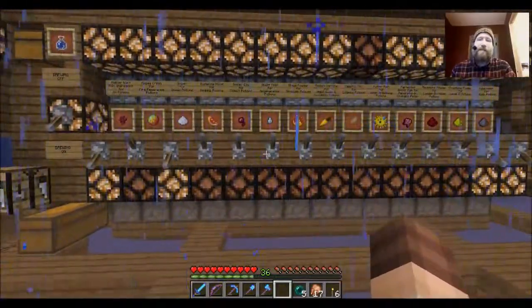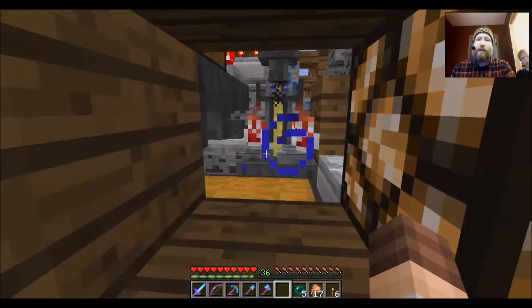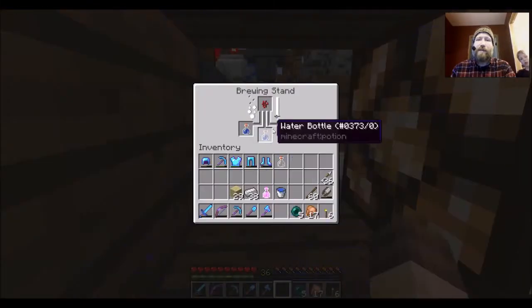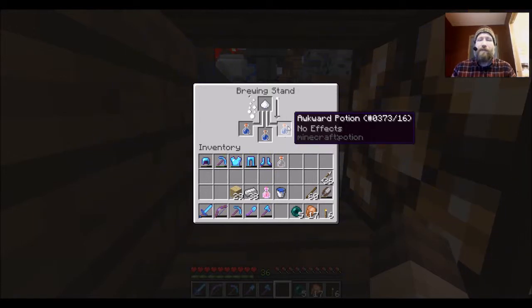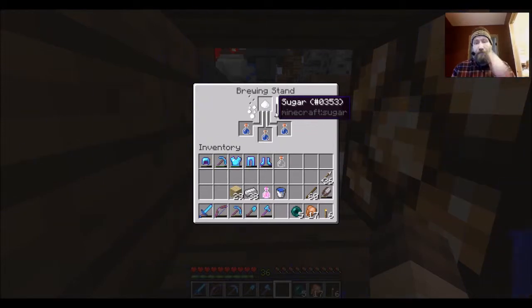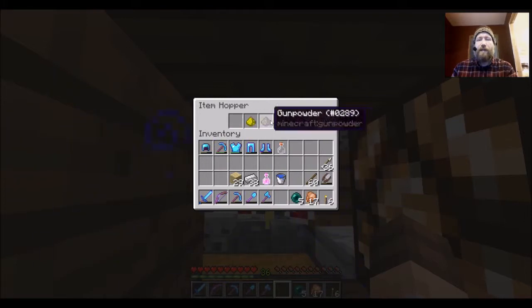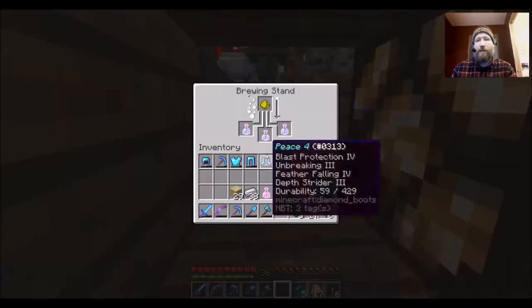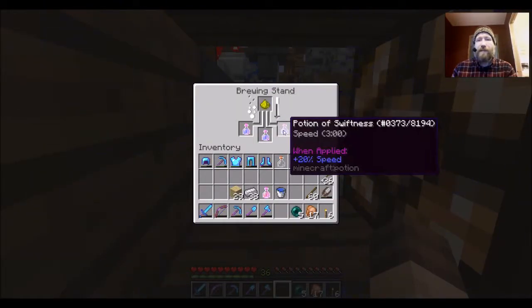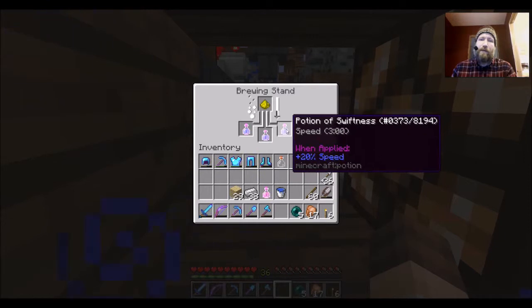It will chime again as soon as the second batch starts. Let's jump up here — this pressure plate opens up this little viewing window so you can see the actual brewer itself. Here you've got the water bottles, the nether wart got dumped in, and okay, the first step is done. Now the secondary ingredient is being thrown in — sugar — and I can actually click on this hopper right up here and see how the other ingredients have been lined up ready to be dispensed down into this brewing stand.